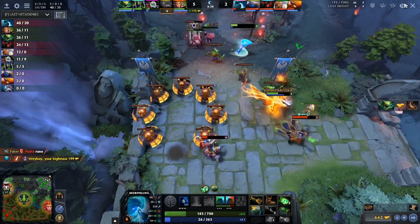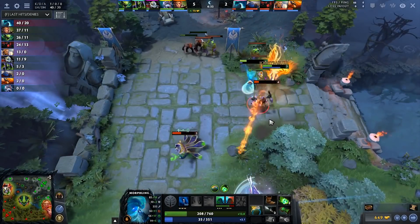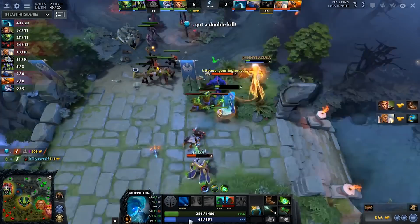He can do so much damage in the early game with agility items like Ring of Aquila and Threads, which will allow him to get almost 100 damage with right-click. And let's not forget about his Waveform that can nuke the enemy.